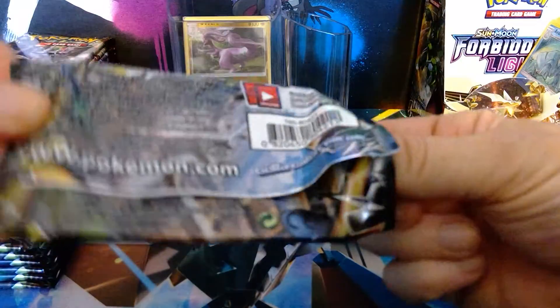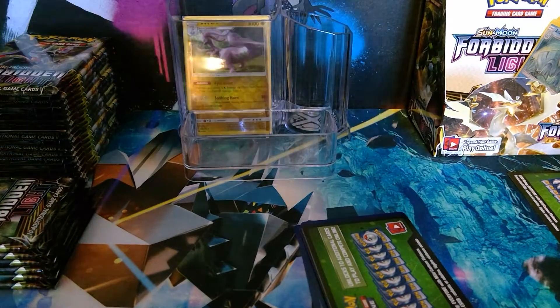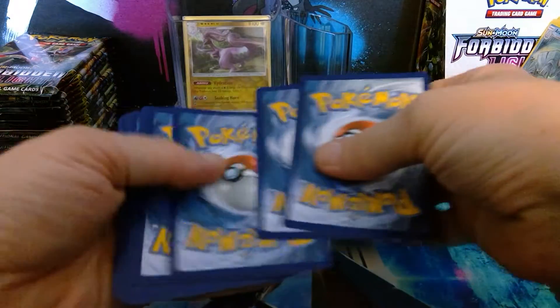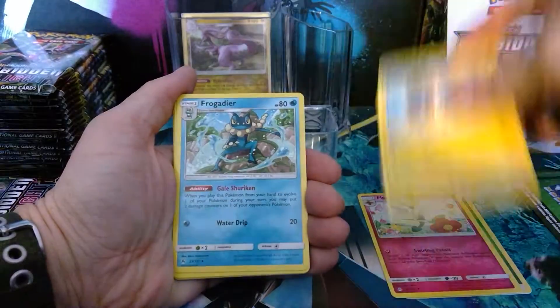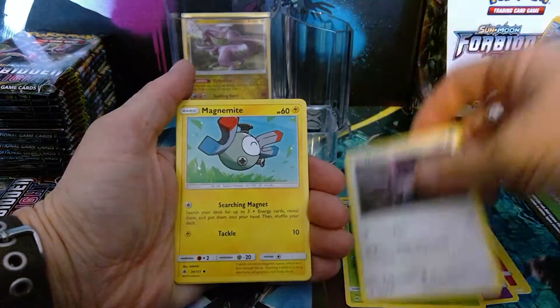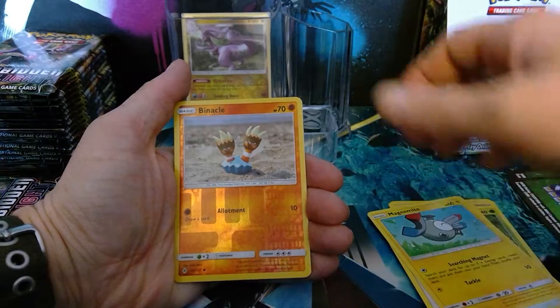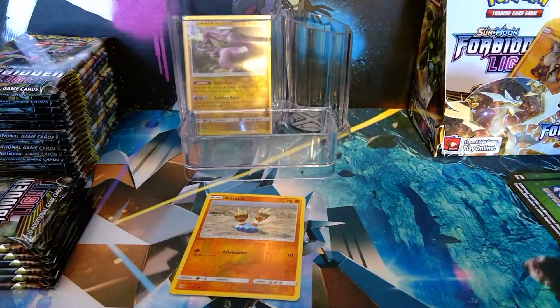Hope we can get at least one white coat card today. No white coat card in this pack. Always a chance for a Prism Star though, so there is hope. We have a Leaf Energy, Floette, Heliolisk, Croagunk, Bunnelby, Honedge, Exeggcute, Noibat, Magnemite. We have a reverse holo Bibarel and a Heatran Regular Rare. Okay, that's Tuesday.